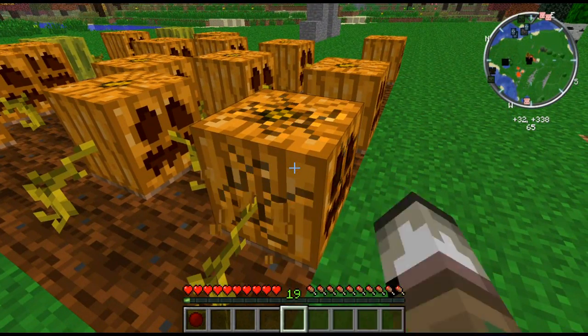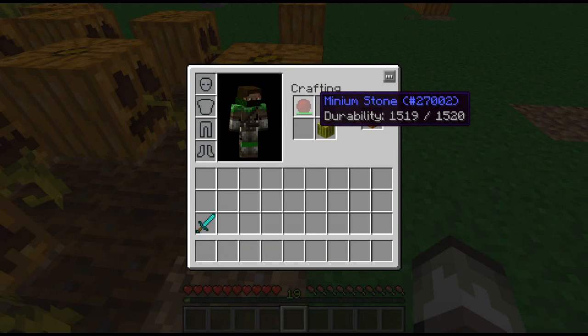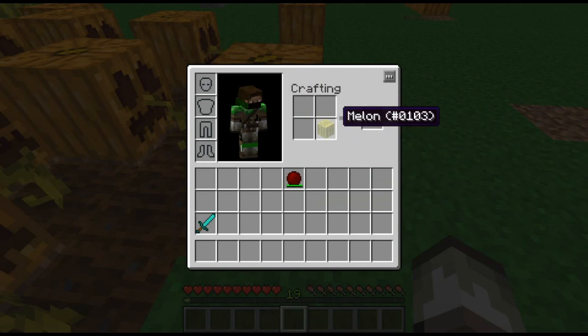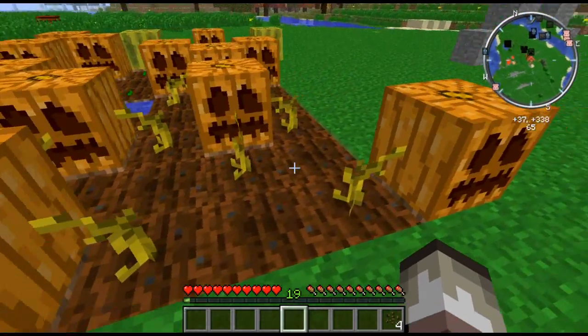Of course you can also break them, and you can transmute them to melons. It does cost you durability on this every time you transmute something. It has 1,520 charges, so that's a lot of transmutes, but it will eventually go down. You can also turn pumpkin seeds into melon seeds — that's pretty useful.